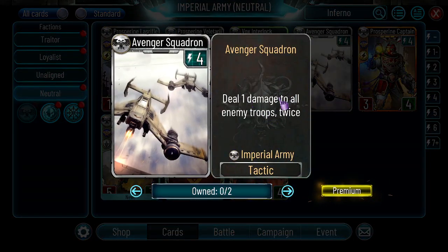Avenger Squadron — deal 1 damage to all enemy troops twice. This is kind of similar to the Raven Guard 4-energy card that also deals damage to warlords. I think this card is weaker and I wouldn't play it. For 5 energy you can play Call of Cowardies. Maybe if shield becomes really relevant you can think about this card, but otherwise there are better board clears than this.